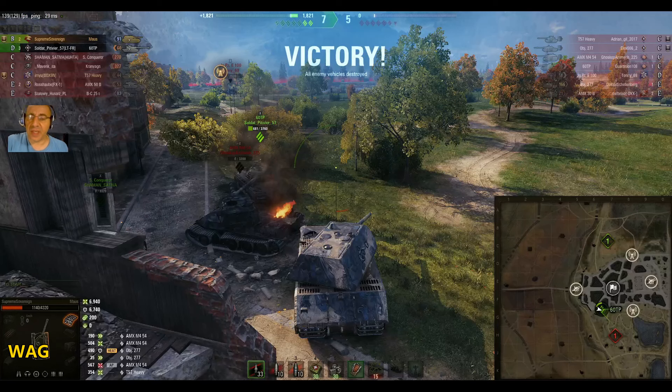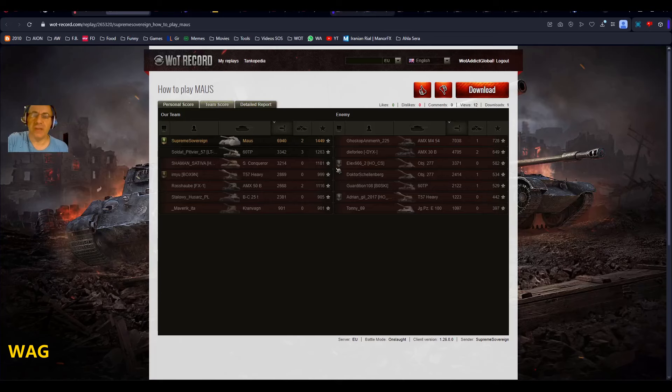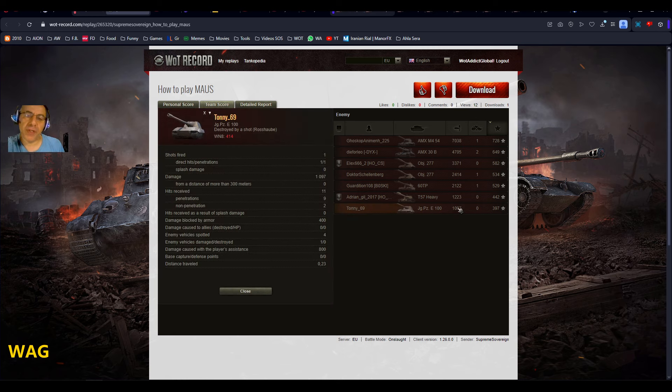Supreme Sovereign: 7,000 WN8 and a couple of change. This battle took place on the 15th, today is the 20th. 121.3k credits, 4,600 XP, five bonds. Six thousand nine hundred and forty damage dealt — and he blocked six thousand seven hundred and forty damage. Two kills, base XP 1,449. Very nice.